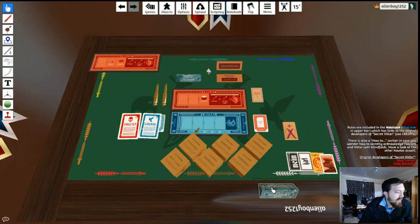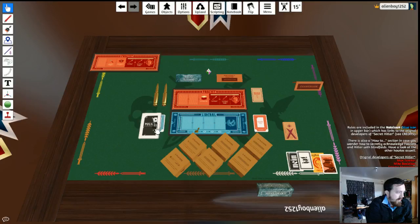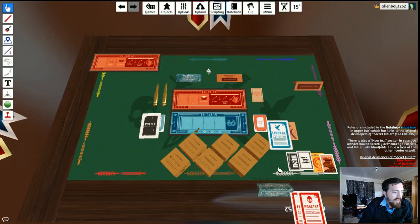Then you go to a voting phase. Pick someone to be president and they pick someone else as their chancellor. You vote using the ja/nein cards. If it passes, the policy deck is shuffled — the president draws three cards, discards one, and gives the other two to the chancellor. The chancellor then picks one to place on the board.